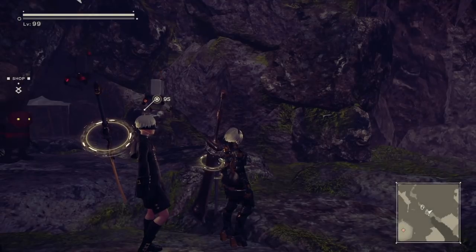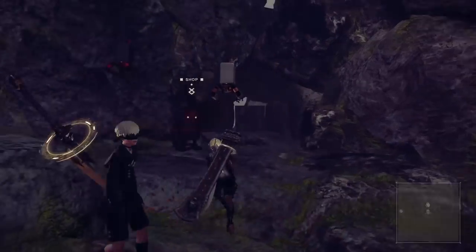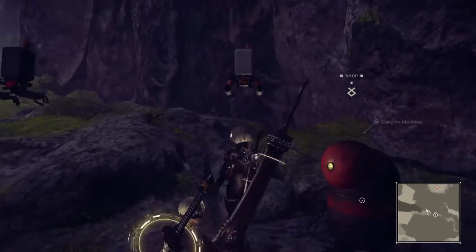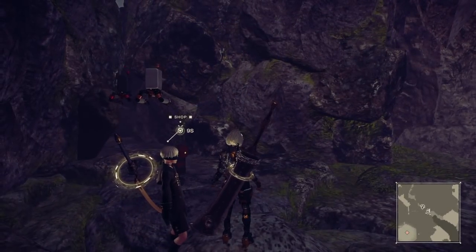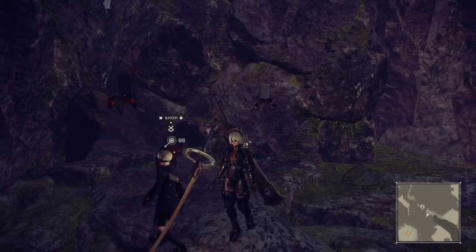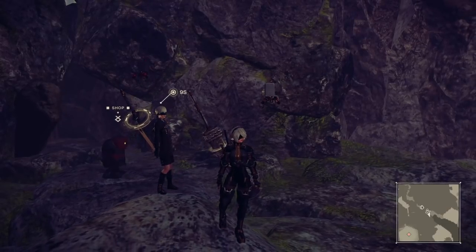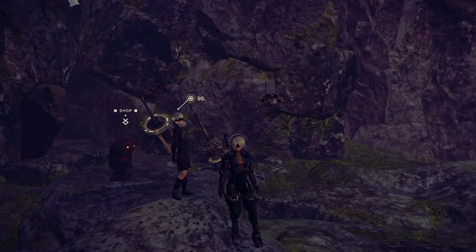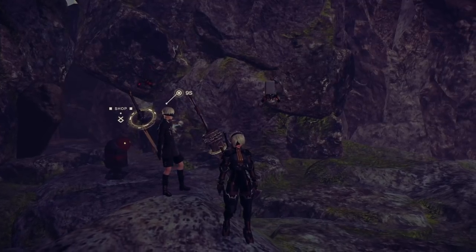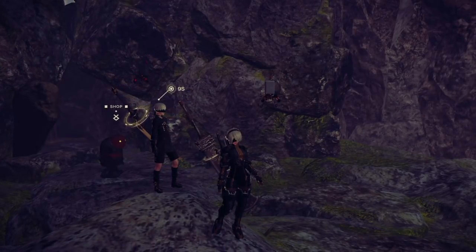There are also two chests over here at the end of this canyon. One of them is a regular chest and the other one you're required to have 9S because you have to hack it. But anyway, that's all for the chip fusion tutorial - hopefully this was a little more succinct than our last one because we actually understood what we were doing this time. Thanks for joining us everybody - this is Ryu and Loki slash Hawkeye signing out. We'll see you in the next video, farewell viewers.